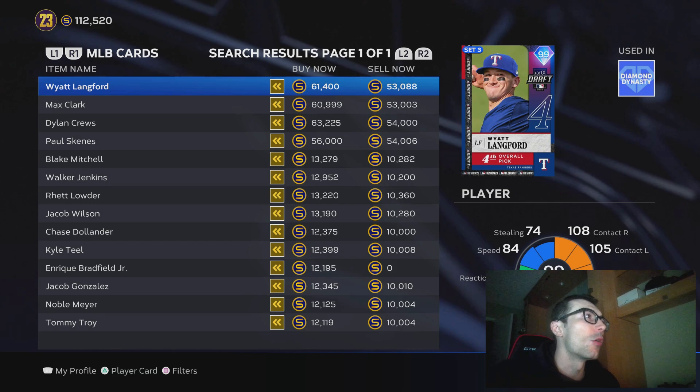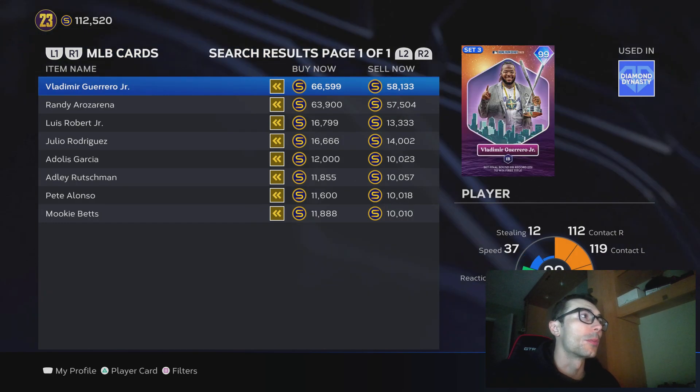If you can get these 98 overall mid-round players for right around 10,000, I also think that is a really good investment. I just don't think some of the 98 overall cards are that great, but the Luis Robert and Julio Rodriguez cards are the ones that you'll want to be buying here.